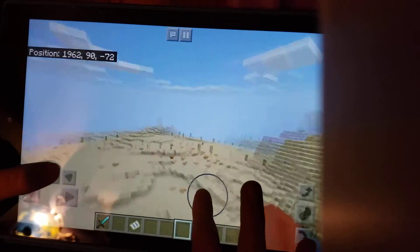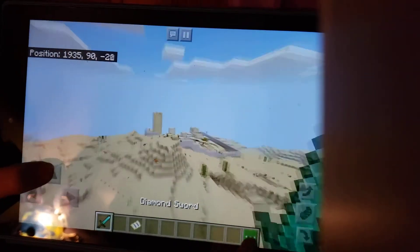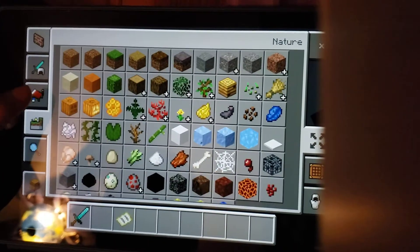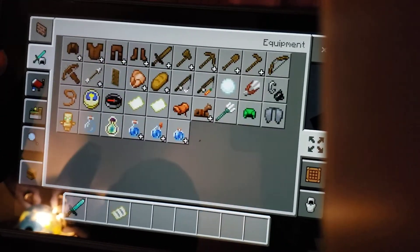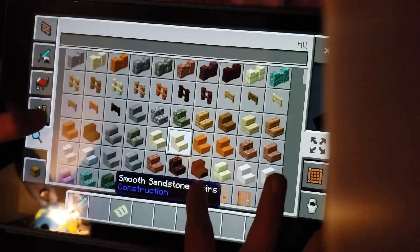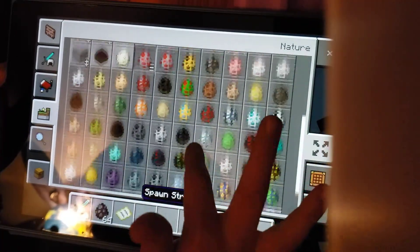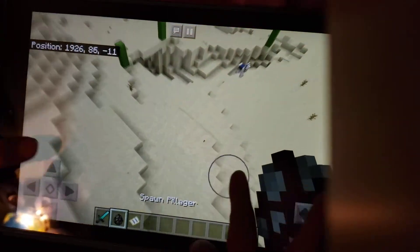Why are there so many foxes? I don't think I need the map anymore. Also, who's excited for the new Nether update? I am — I really want to see the new Nether update. I have an idea — maybe we can spawn in a pillager with a banner? Probably a regular chance, but I want to see.